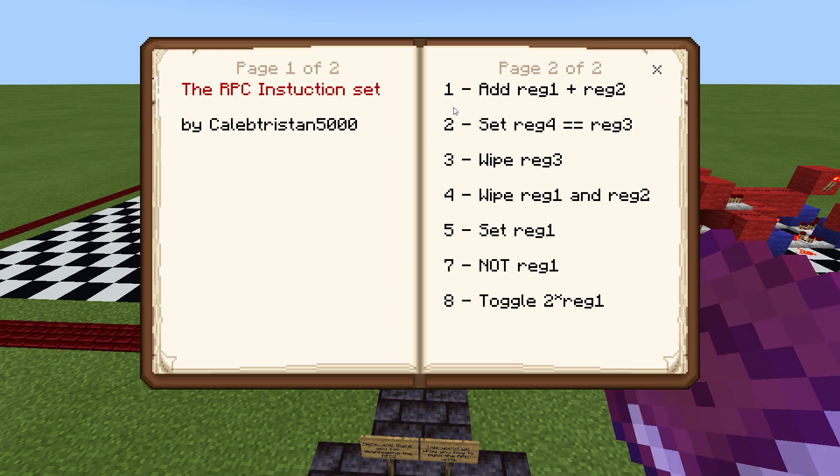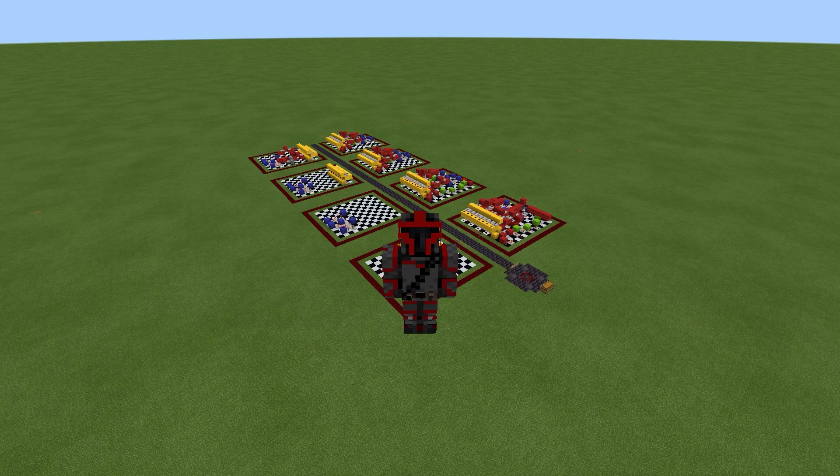If you give it an input of 1, it will add register 1 and 2. Input 2 will set register 4 to register 3. Input 3 will wipe register 3. Input 4 will wipe register 1 and register 2. Input 5 will set register 1. Input 7 will NOT register 1. And input 8 will toggle 2 times register 1.